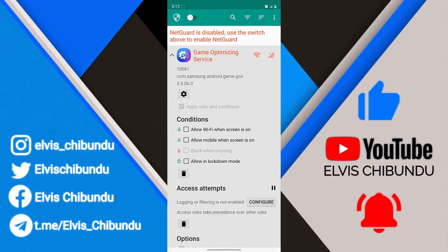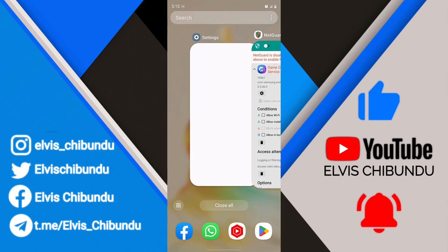If you have a Samsung device, you must be familiar with this system app called Game Optimizing Service. Most people who are gamers turn this thing off to increase the gaming performance on their Samsung Galaxy devices. Some do it via ADB, and some do it using this app called NetGuard.